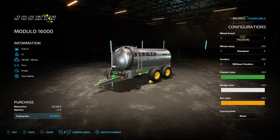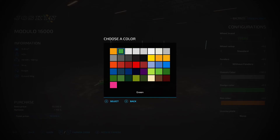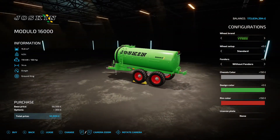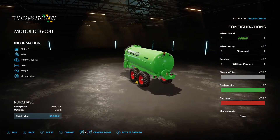Next up is the Joskin Modulo 16000 Basic by Camilos0397 - 5.21 megabytes on the download. Found under slurry tanks, it handles digestate and slurry. 15,800 liter capacity, 160 horsepower requirement, 14 meter working width, 9 mph working speed, 50 and a half grand to buy. Options include wheel brands and tires, fenders without/standard/reflectors, chassis color, design color, and rim color. The capacity is small for the tank size but 14 meters is a fairly decent width.